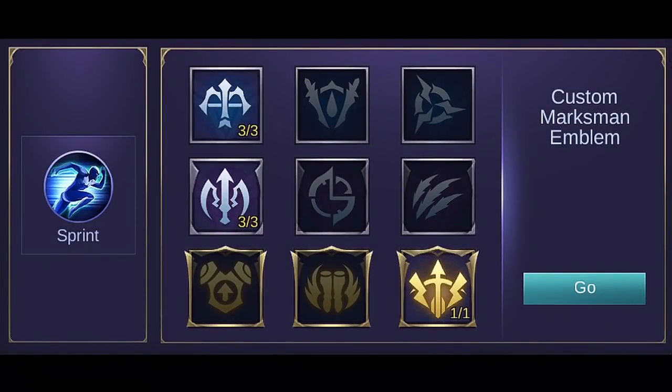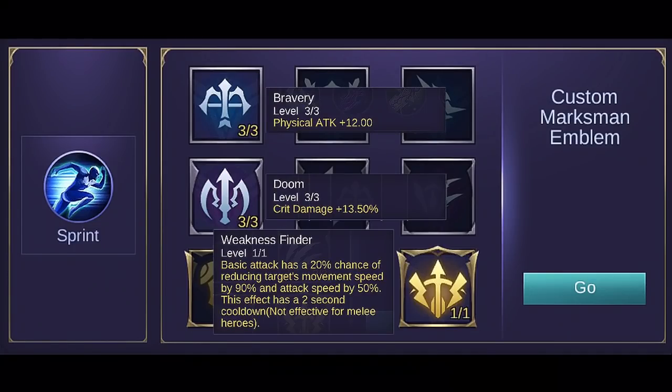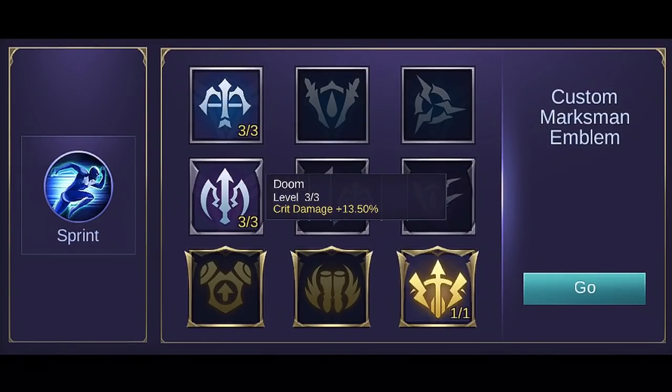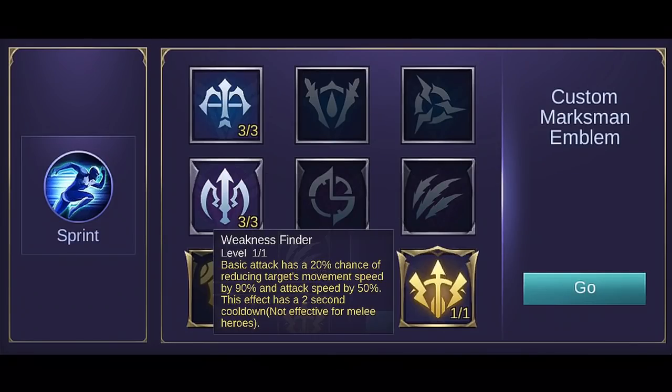In my opinion, the best emblem set to be used is the Custom Marksman Emblem Set. Custom Marksman Emblem could provide extra stats according to your needs as a marksman. Set Bravery to its max level because it can give you extra physical damage. Higher physical damage means higher damage for your attacks. Setting Doom to max level will provide you additional critical damage. Higher critical damage means higher damage on your critical hits. This is a good combination with your passive skill, since the 6th bullet will deal a sure critical hit. Get Weakness Finder to have the chance to slow enemies. The effect will greatly reduce target's movement speed and attack speed. For me, it's the best thing to get, because this can help you chase enemies when they are slowed.